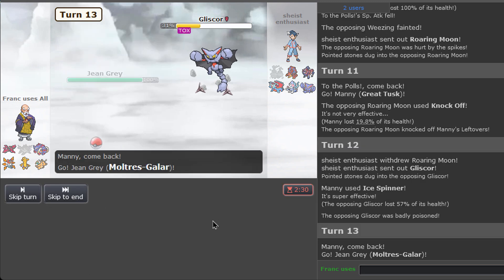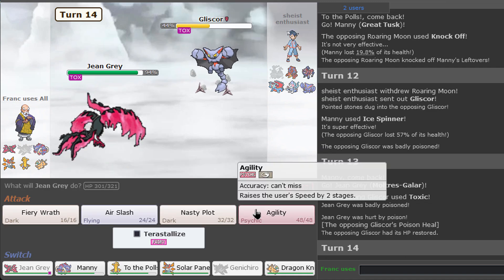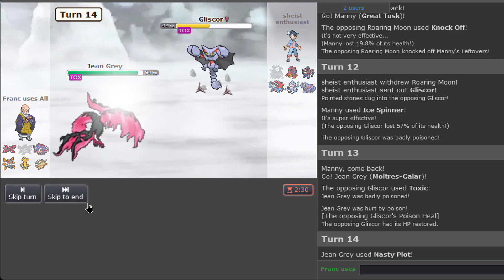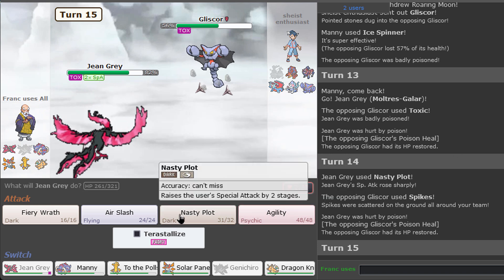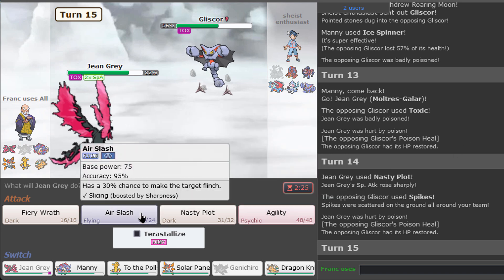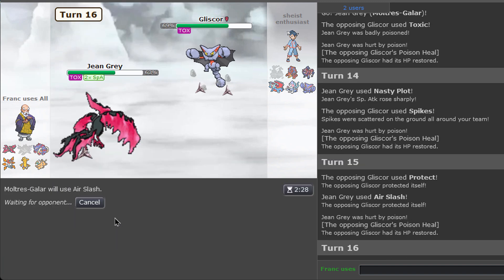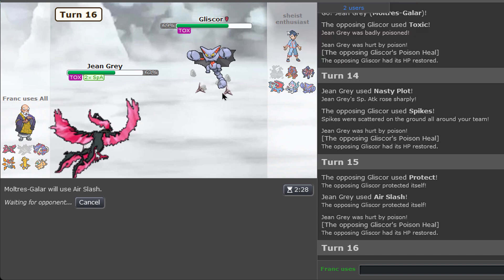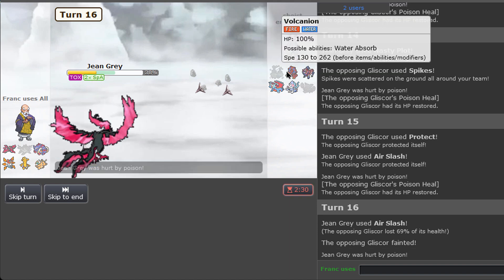He's gonna ice spinner on Gliscor — oh my god, we are cooking! That doesn't even do that much, so I'll go into Moltres here. He used Toxic, kind of unfortunate. With Nasty Plot on the protect he did not protect, and he's setting up spikes — not that bad because we outspeed. He protected this turn, okay fine. We're getting a kill right now for sure — and the kill is Gliscor! That's awesome.